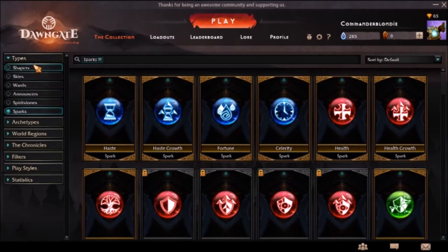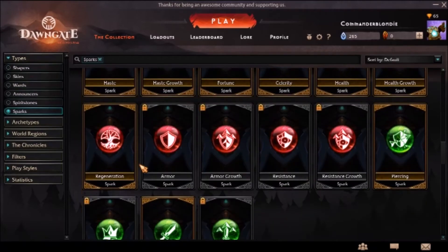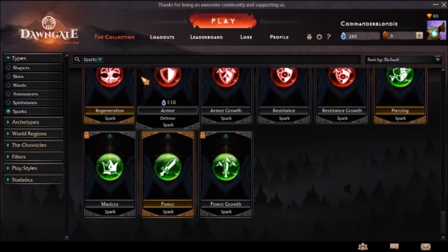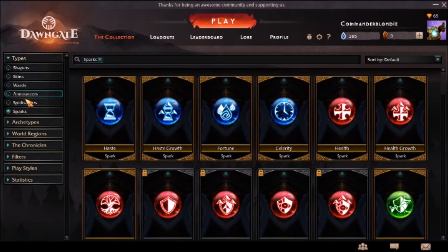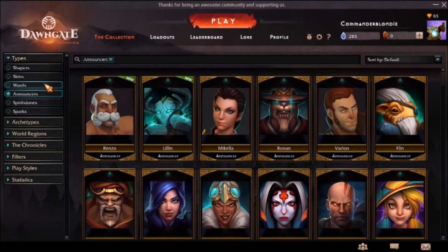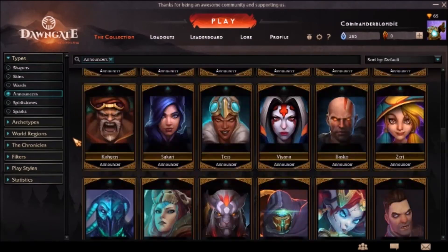Which I would assume if almost everything is unlocked, they might as well just go the entire way and unlock everything — if this was like a reward for entering the beta. But they don't have sparks and spirit stones unlocked, so I'm not sure what happened, but everything is unlocked right now.